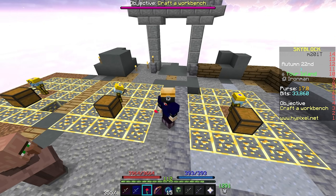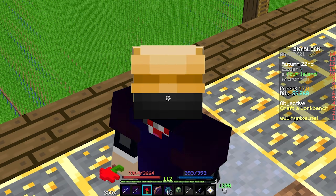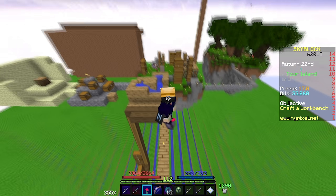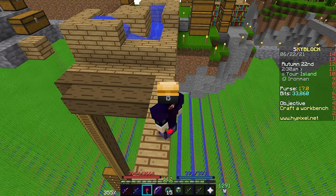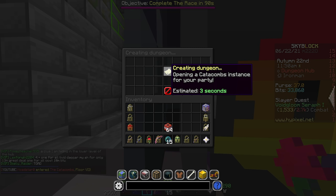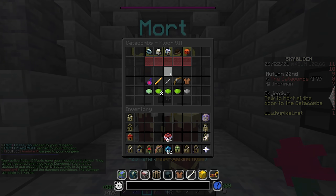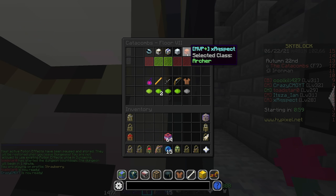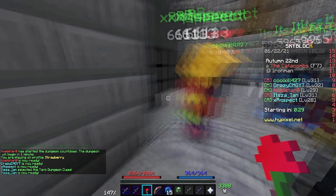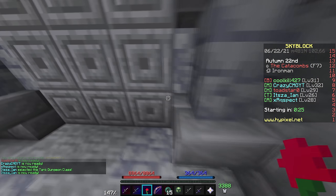This video would be pretty pointless on its own, so let's go ahead and take on a Floor 7 so I have something to upload. Maybe we'll get a Necron blade - who knows? At long last we have a party. That took almost 25 minutes to get together and my room is slowly starting to heat up, so we gotta get a run done fast. We had to use Party Finder but these people seem pretty cool - and we're not even the lowest level.